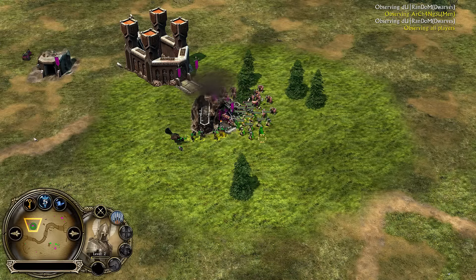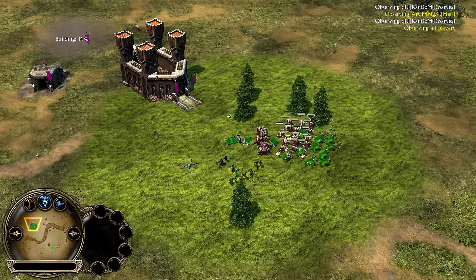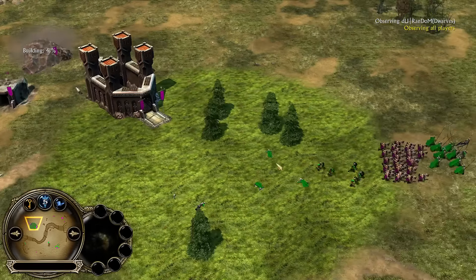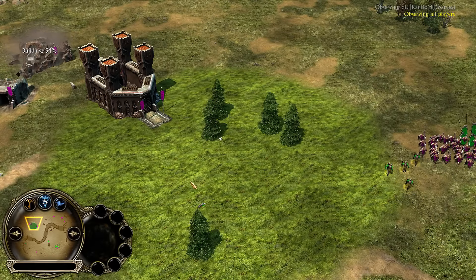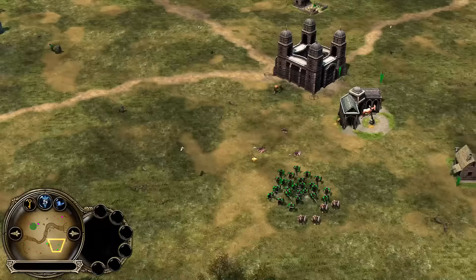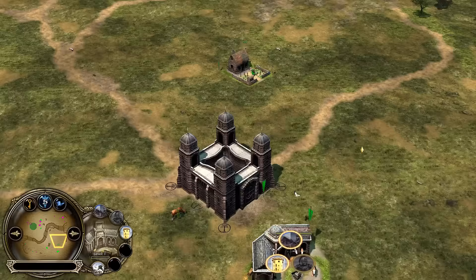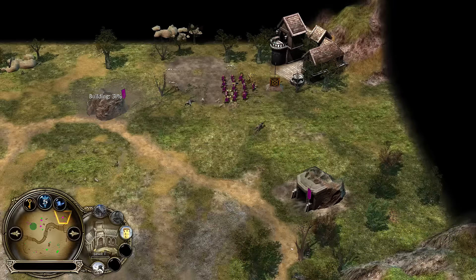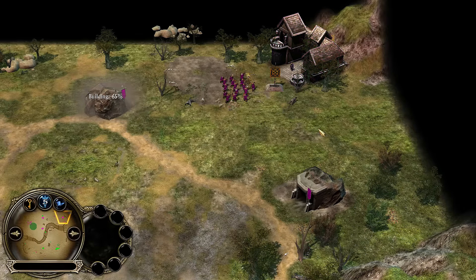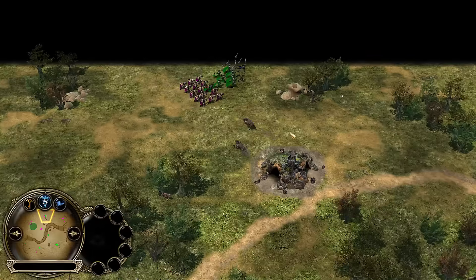Look at those Guardians coming out right into the face of the Tower Guards. The Tower Guards are not going to stand a chance against Guardians. He does manage to get the Hall of Warriors, so that sets Random back a bit. Archangel can keep that farm there as well. The farm was taken out over here by the Guardians, but otherwise they're being cleaned up fairly well. Archangel is moving into cavalry — he'll have Rohan Knights on the field very shortly.